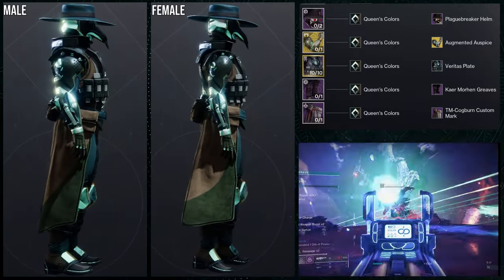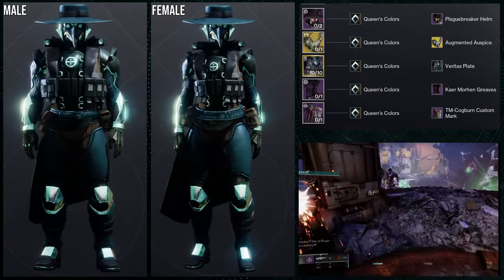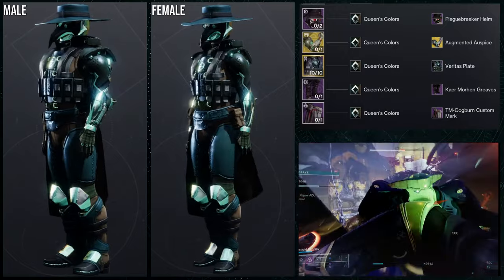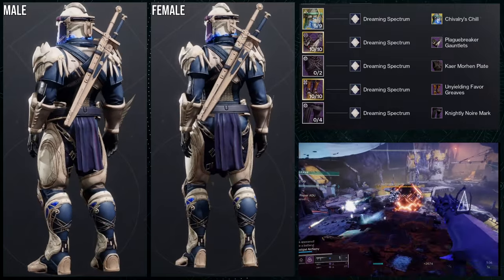I'd probably also switch out the Synthoseps since I don't use them that much. I'd go back to the drawing board but would still keep the helmet and Veritas plate with the shader, because I think those two are really good. That being said, as for the next set — I'm going to be honest — this one is a fucking banger. I actually really like this one.